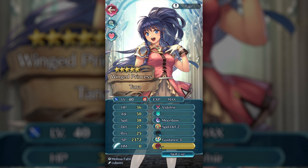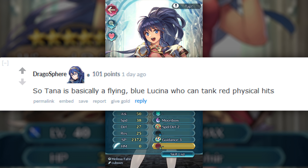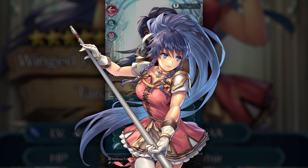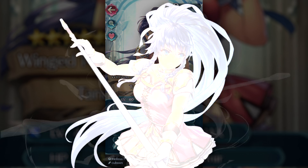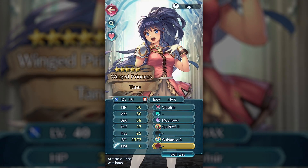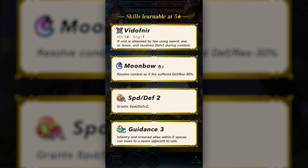Her stat spread is 36 HP, 50 attack, 38 speed, 27 defense, and 25 resistance — very, very good. She's basically like another Cordelia, but a reddit user phrased it well in saying she's essentially a flying blue Lucina who can tank red physical hits. Her stat line is similar to Cordelia's, but that amazing C skill is really going to cement her place in Flyer Emblem teams and others. Guidance basically gives nearby allies Wings of Mercy to teleport towards the flyer, letting them traverse forests and other terrain they normally couldn't.